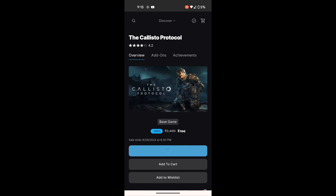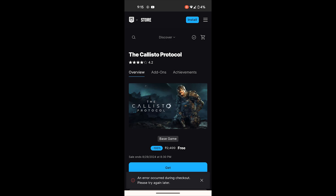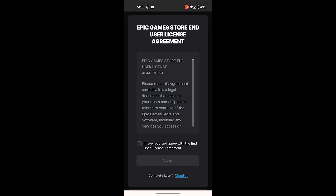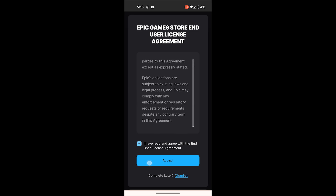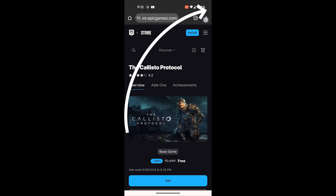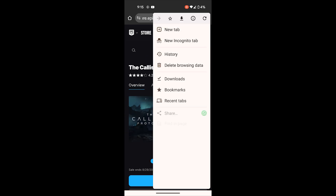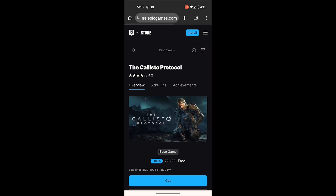Sometimes there is an error you may face. Here, it asks for your birth date, because this game is for adults. If you are not an adult, I'm sorry, but you do need to enter your birth date. On mobile, you won't see that prompt until you click the three dots on the top right and select 'Desktop site'.